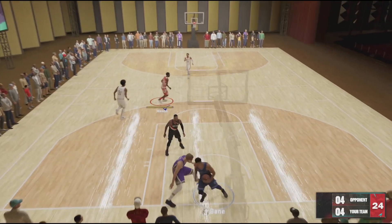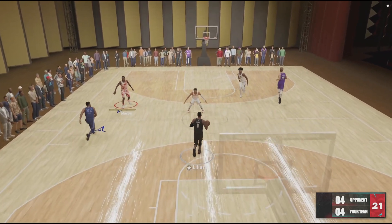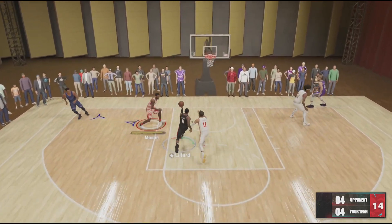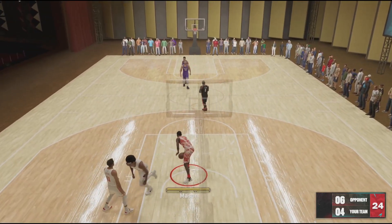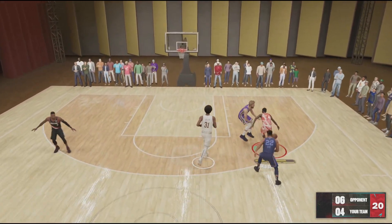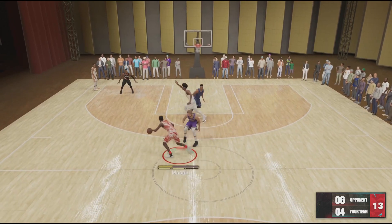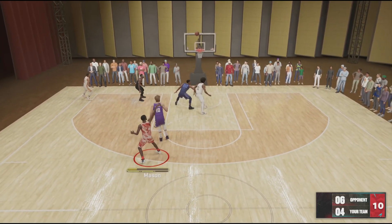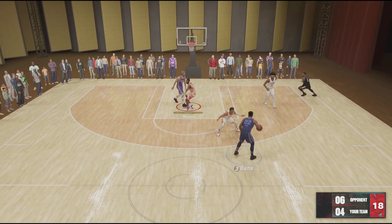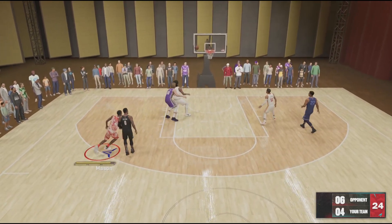That's a bucket — we're just sitting here trying to get right. This is looking like my rebirth build, a three-level shot creator at six-foot-seven at the two guard, extremely tough build. Dame Dolla tough in the lane — that was crazy. Pull-up three, needed it. Chris Middleton jump shot is the best but we'll get there.